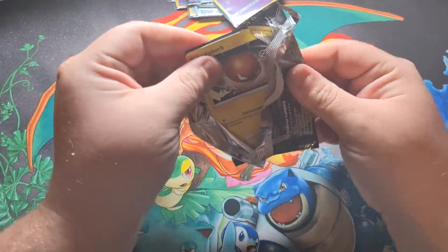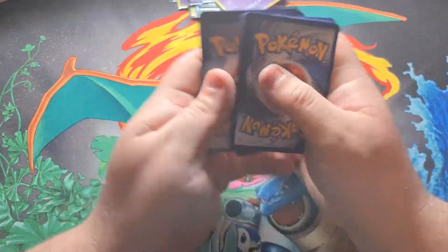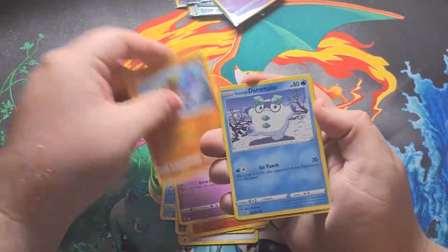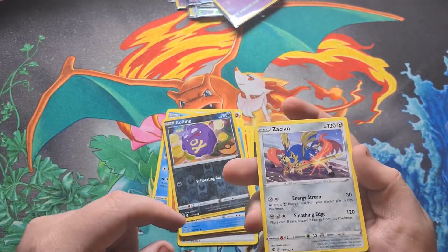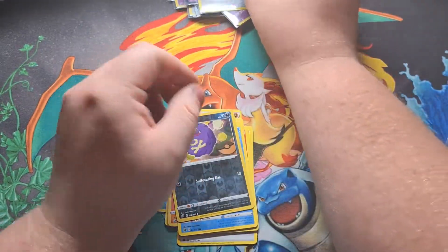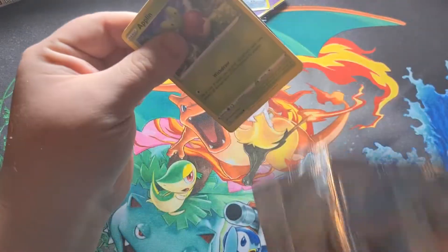Still got two chances of pulling the gold card — wouldn't that be amazing? There you guys go — one, two, three, four — psychic, fighting energy. Pelliper, Palossand, Voltorb, Growlithe, Dreepy, Binacle, Darumaka, reverse Koffing, and Zamazenta. This is the first time I've seen a Zamazenta card — I haven't even pulled a holo one yet. I think they come in holo, so I'm going to sleeve that up because it might be a little bit rare.